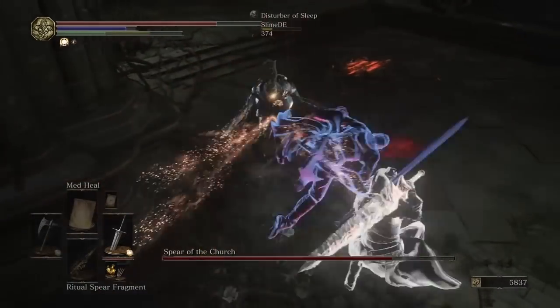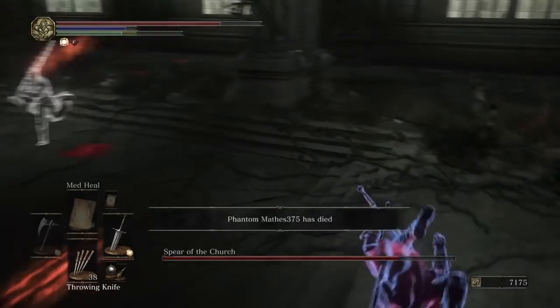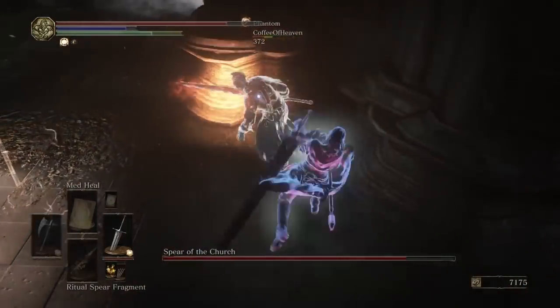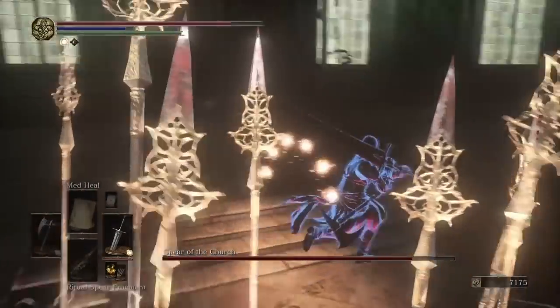One of the other reasons I went back to do my Spears build was because I hadn't upgraded my Spear Fragment to the divine — I only had the ritual one, which I've now upgraded. The damage is noticeably better; I think an extra 100 points of AR per hit on the opponent.